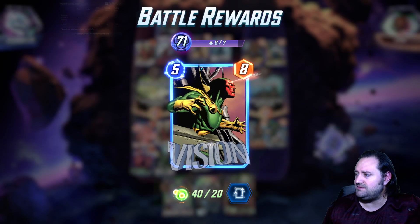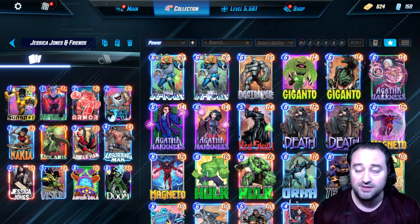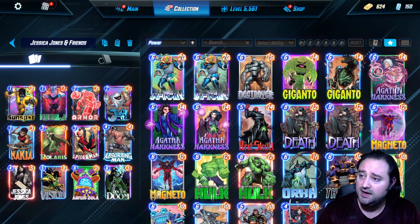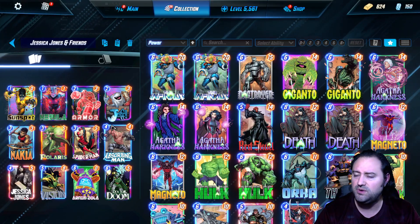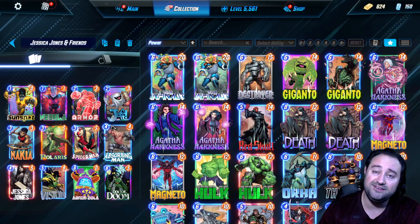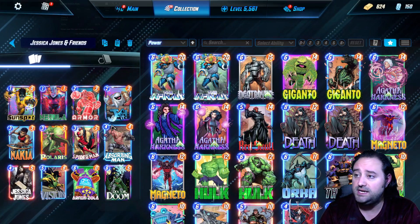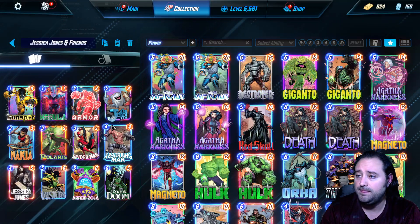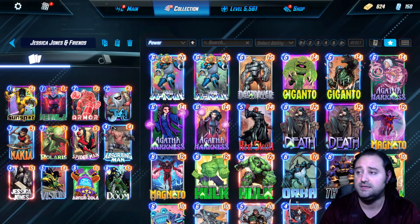There we go — get some Vision boosters! That was the deck. It's a different build — is it meta? No, but hardly any of my decks are meta. I build for entertainment so you can see how crazy these decks can get. It's so fun to try different card combinations. The full list: Sunspot, Nebula, Armor, Jeff, Nakia, Polaris, Spider-Man, Absorbing Man, Jessica Jones, Vision, Arnim Zola, and Doom. Even a Nakia drop on five is great. Jessica Jones is underrated — people don't encounter her so they don't know what to do.